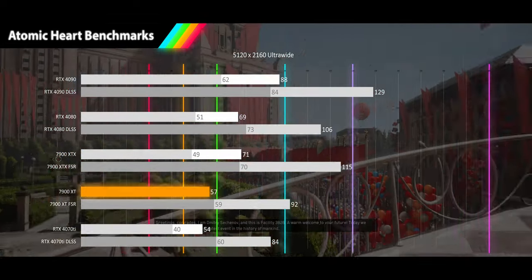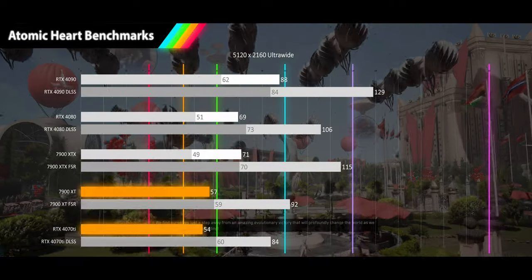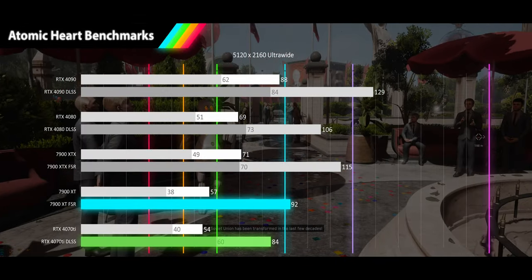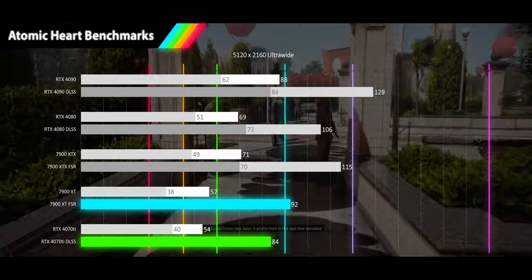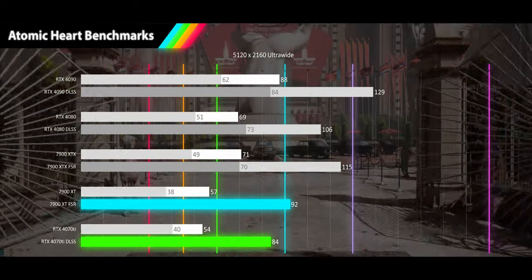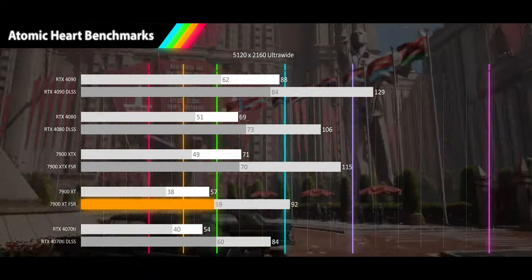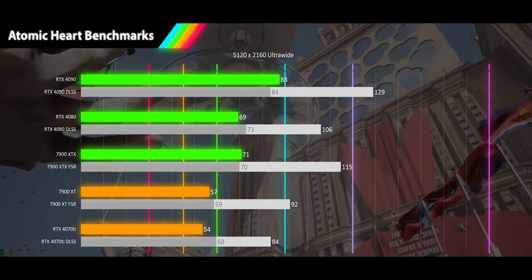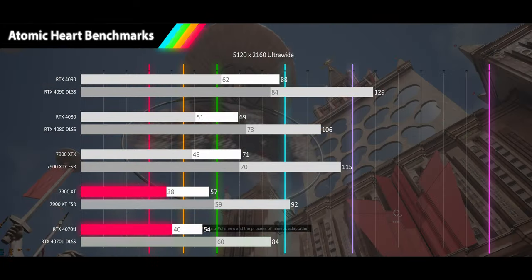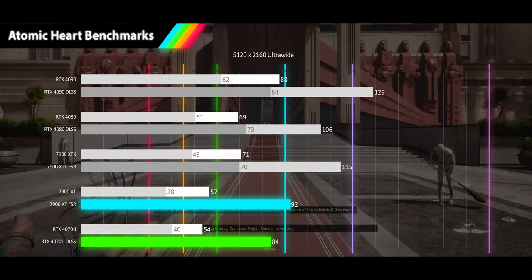We see a similar shift with our 7900 XT and 4070 Ti, with the average technically giving a slight advantage to the XT at 57 and 54FPS, and pretty even 1% lows of 38 and 40FPS. At this resolution FSR and DLSS are going to be a welcome FPS boost and much less of a visual hit. Averages come in with a modest advantage for the 7900 XT at a high refresh rate of 92FPS versus 84FPS for the 4070 Ti, with an effective tie for the 1% lows at 59 and 60FPS. All cards run well enough that only the 7900 XT and the 4070 Ti even need FSR and DLSS at this resolution, and once turned on they provide a very nice play experience, with the upscaling effect much less noticeable than at lower resolutions.